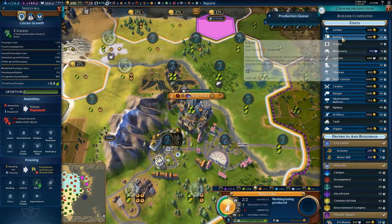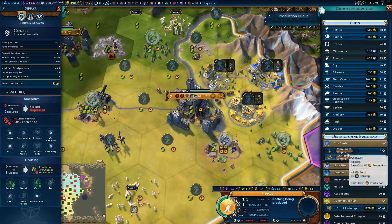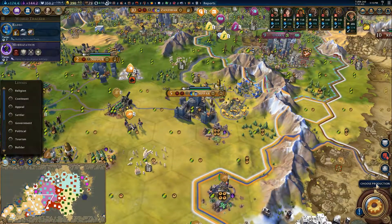The city continues to have no production. Let's get some more builders out. Just keep building builders. Get a granary, because that city's getting close to housing cap.